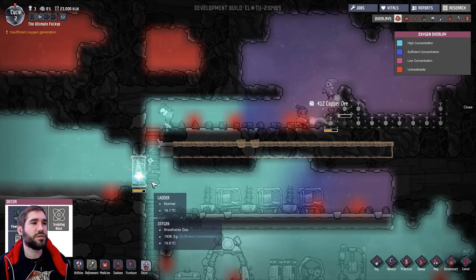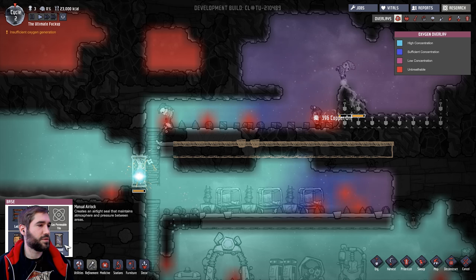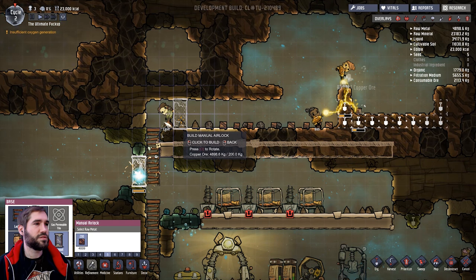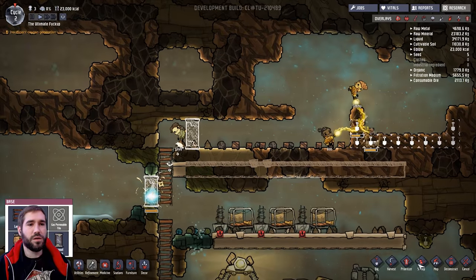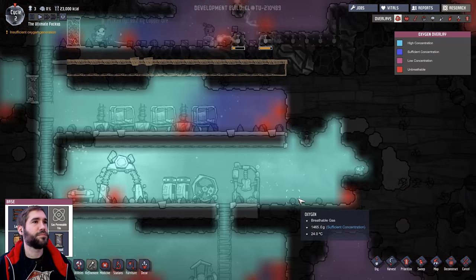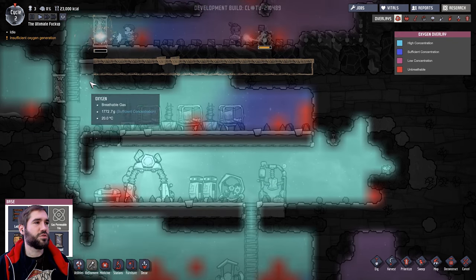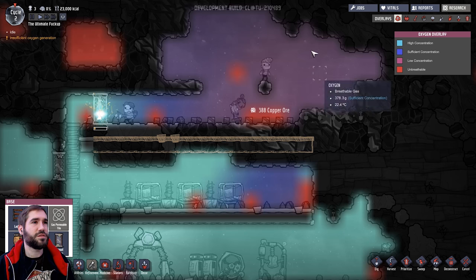And actually, come to think of it - oxygen rises, it's a very light element. So we need to seal this off as well and we need to do it sooner rather than later, just to make sure all our good oxygen is flowing up into this area here.